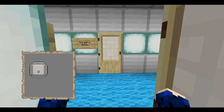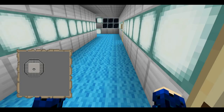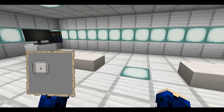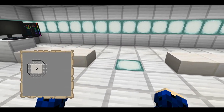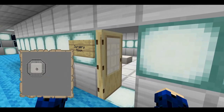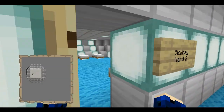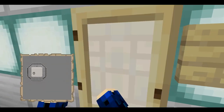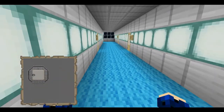Deck 10 is where the general sick bay is. This is the surgery room. And here we have the sick bay wards — there are two; the other ones are over there. Down here is the chief medical officer's quarters — we're not going to bother with that.